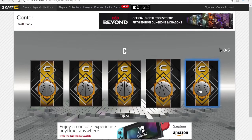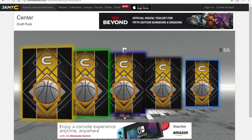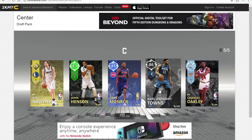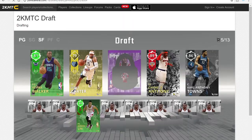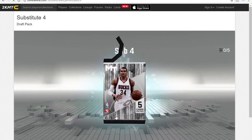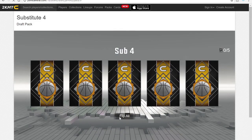Oh, a diamond! We just pulled a diamond — a diamond center. Who is it? Charles Oakley. I do have a Charles Oakley but he's a sapphire. We're gonna choose Carl Anthony Towns because he can shoot threes and I have a sapphire version of that card. Sorry Charles Oakley, I really wanted the diamond, but I didn't have that diamond.